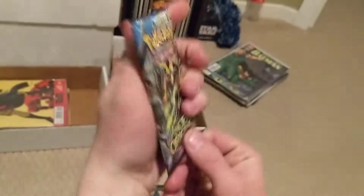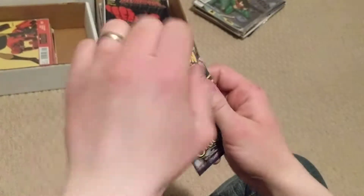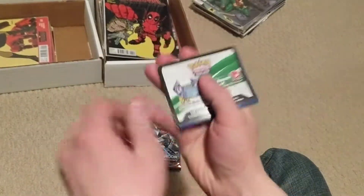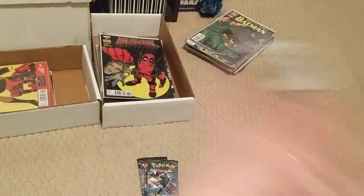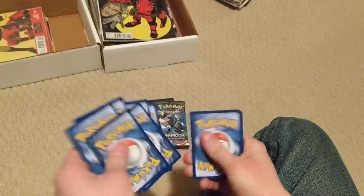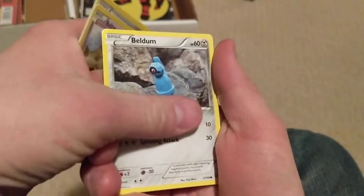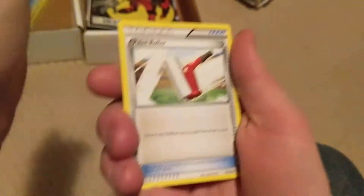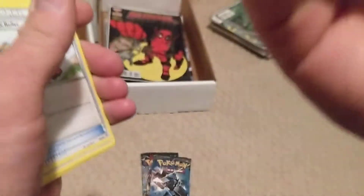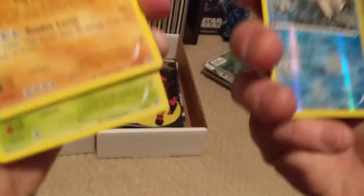Got Groudon. Something good. Code card. We got Goomy, Malomar, Baltoy, Beldum, Golurk, Vaporeon, Paint Roller, Golurk. I don't know what our rare was.